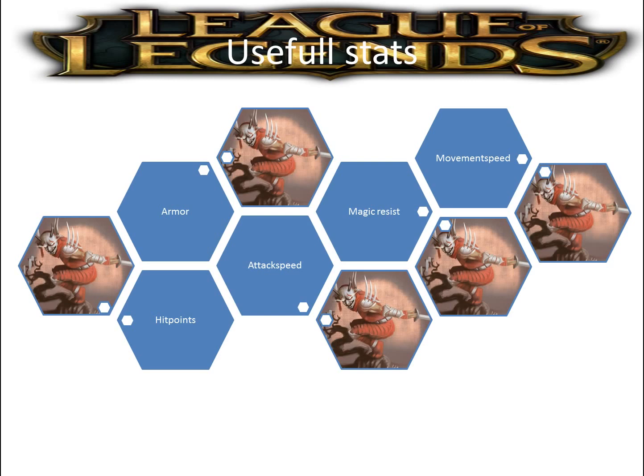Useful stats for Shen: since you'll go bruiser or tank most of the time, magic resist, armor, and hit points are useful all the time. Movement speed will make it so you get less far behind if you do unsuccessful ganks or invades. Hit points are useful not only because of your passive - they also increase your damage from your passive and your Q heal. Attack speed is also recommended because your passive cooldown gets reduced by one second per auto hit, and by two seconds per auto hit if your W shield is still active.